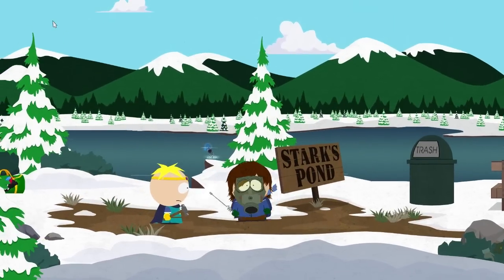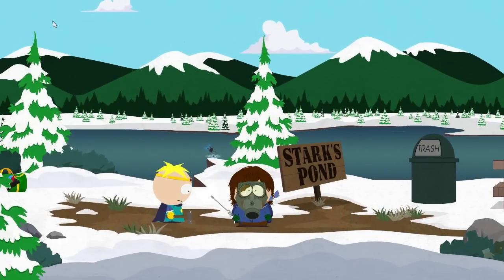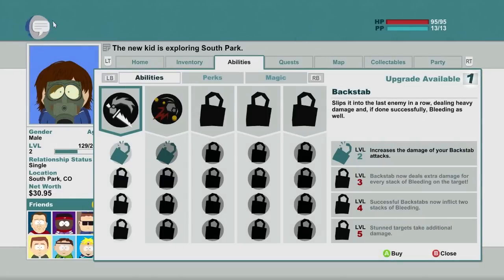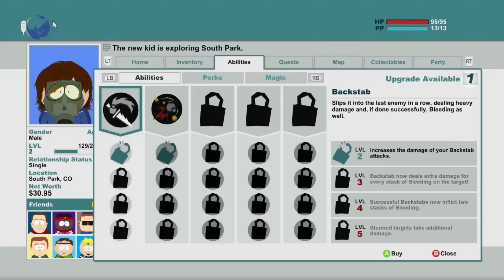Hello everyone, welcome back to South Park Stick of Truth. It just told me up in the top right — you guys can't see it because it's gone now — but I have an upgrade. I've got some abilities here and I think I have a couple of options. Increasing the damage of my backstab would be excellent — I love my backstab. I've actually never done a mug attack and I don't really think I care about it.